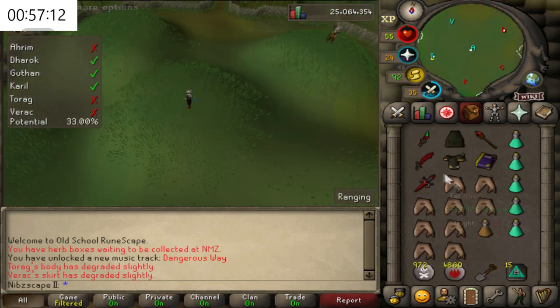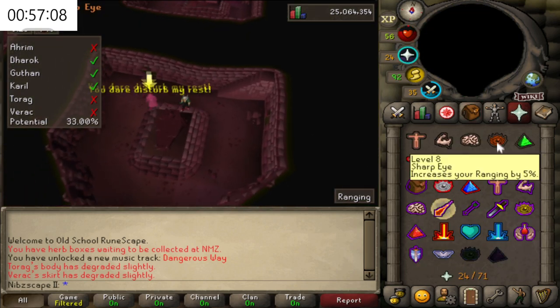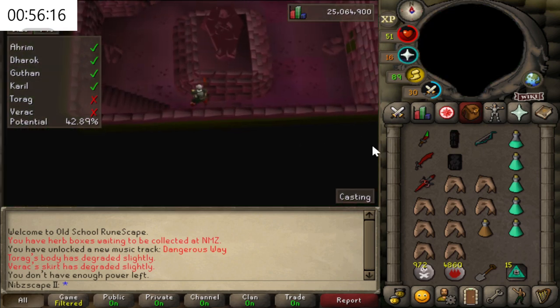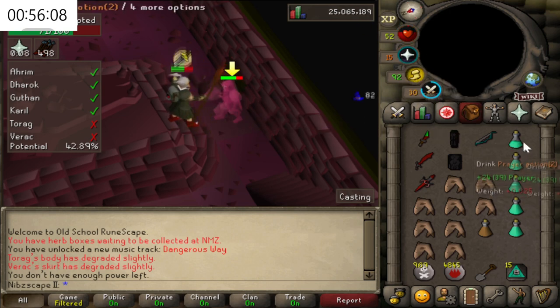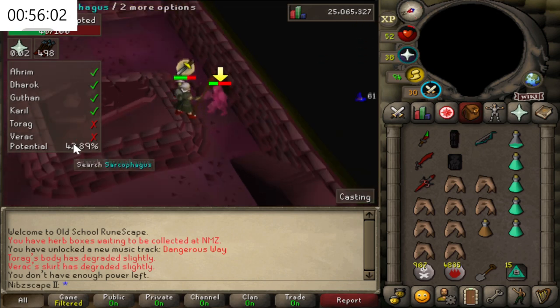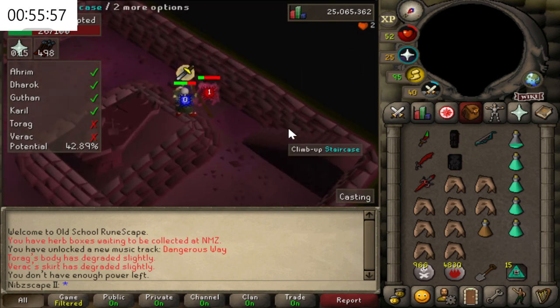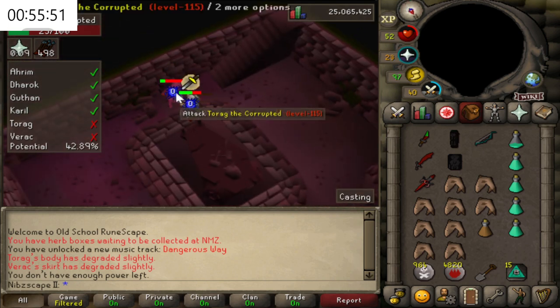Next is Ahrim — he's going to be attacking you with Mage, so make sure you've got your Magic Prayer on and you're going to want to range him. Then get back into your Mage gear again and go for Torag. Pretty simple — just sit back, make sure your prayers don't drop, just top them up every now and again. Once the last brother comes up you can go down. It just so happened to be the last one I went to, which is awesome.